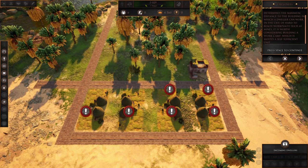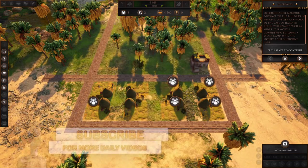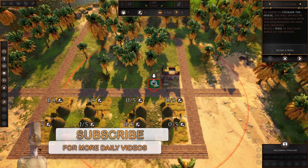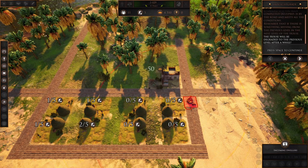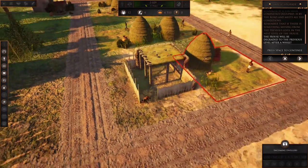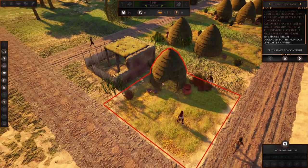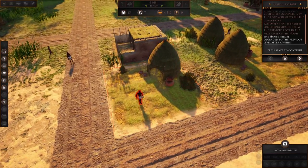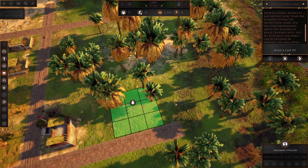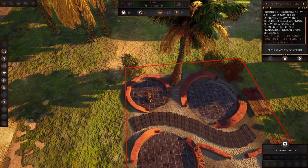The houses need fire stations because apparently fire was a thing in ancient Egypt. People working in the firehouse need to be paid wages in bread. We can level up buildings - for these guys to level up they need access to a well and a road. We'll build a well for them and now they can start leveling up. Look at that, the house looks different now.